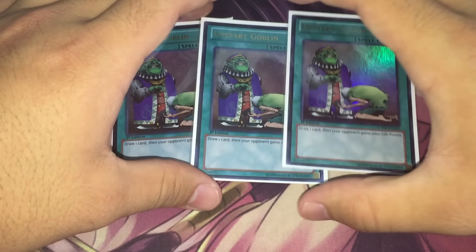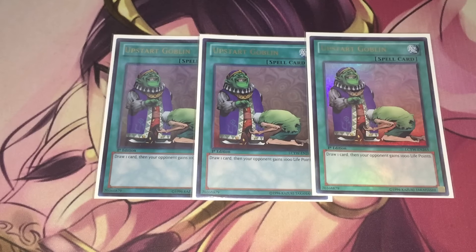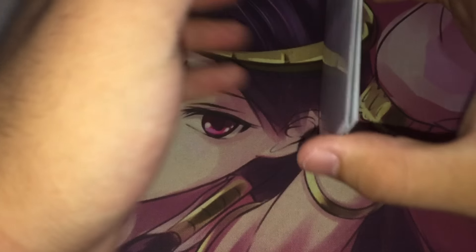For generic spells, we only have three copies of Upstart Goblin, because I still feel like you really want that 37-card consistency in this deck. You want to make consistent turn-one plays and then be able to set up your following turn plays consistently as well.